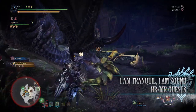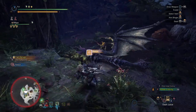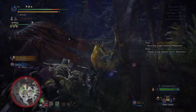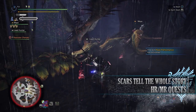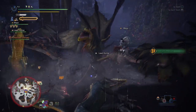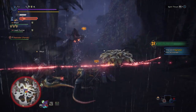Next is I Am Tranquil, I Am Sound, a 6-star Master Rank quest requiring Master Rank 24 or higher. This has players taking on a Yian Garuga in the Ancient Forest, rewarding bonus Hunter Rank and Master Rank points. This is also a way of farming the monster if you haven't unlocked it in the Guiding Lands yet. Next is A Roar That Split the Sky, where players take on a Scarred Yian Garuga in the Ancient Forest — again bonus Hunter Rank and Master Rank points, and a way to access this monster if you haven't unlocked it in the Guiding Lands.